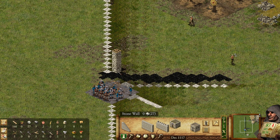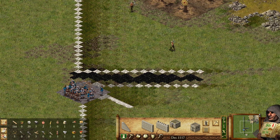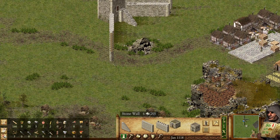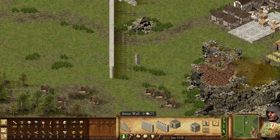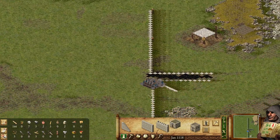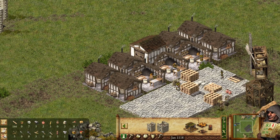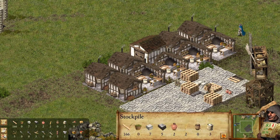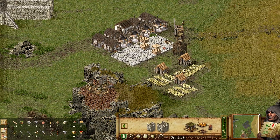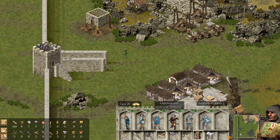We have to do this one and also this one. We want to create a kill zone for the enemies. Are we getting some flour? Yeah, we are. Our food economy should stabilize quickly, and we should get some soldiers. Let's expand a little bit more — we need more population.